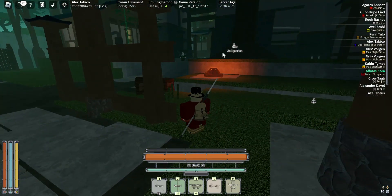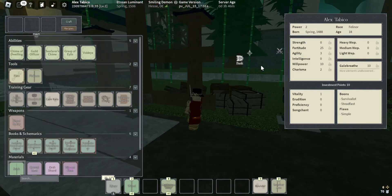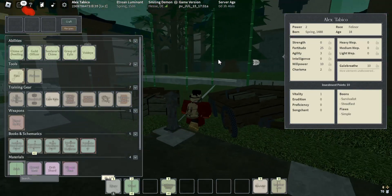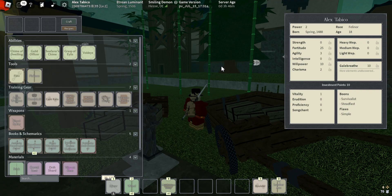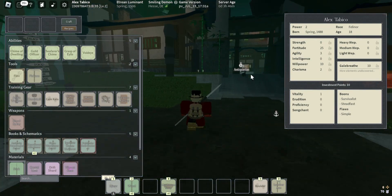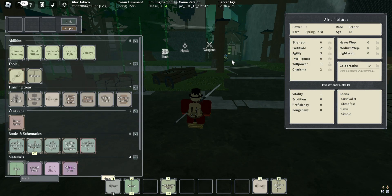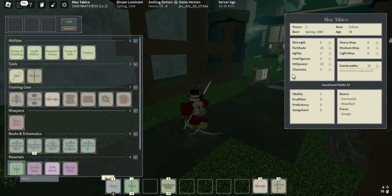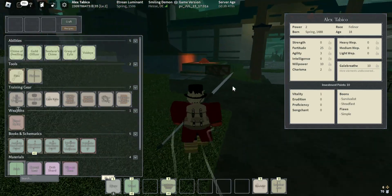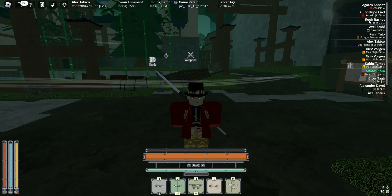That's everything for this video. To recap, there are strength, fortitude, agility, intelligence, charisma, and willpower stats. There was also a weapon manual and different things for elements. That's all — like and subscribe, goodbye, I'll see you guys!